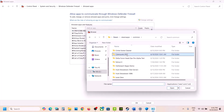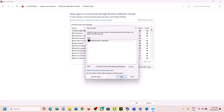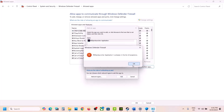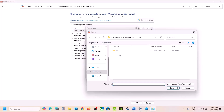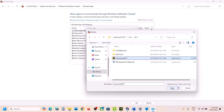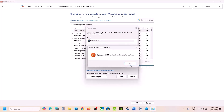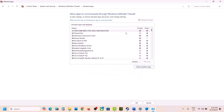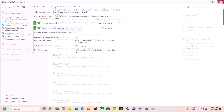Open the game folder and select the launcher as well as the exe file, then click Add. Again click 'Allow another app,' browse and open bin\x64, select the Cyberpunk 2077 exe, hit Open, and click Add. Once the game is added here, you can launch the game and then check.